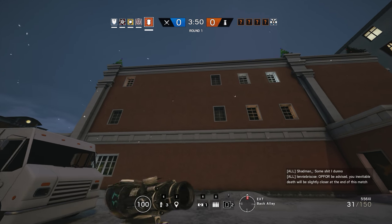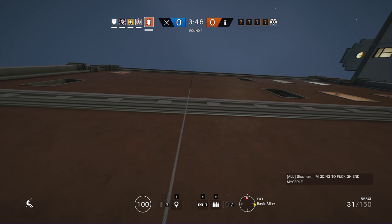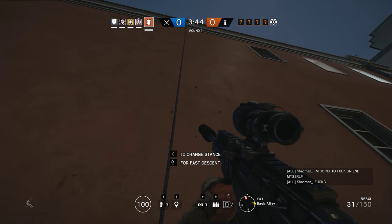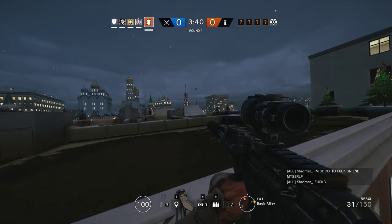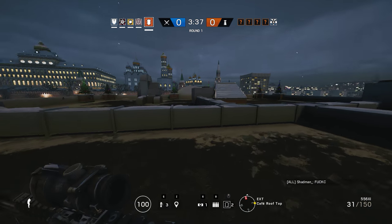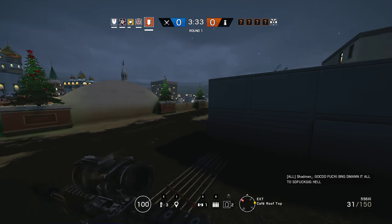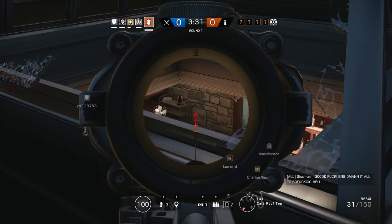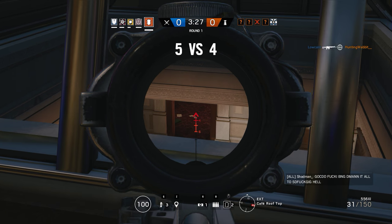Everything in front of me is just flat white. Shield rush him! I think I got the full break — he cannot take all of them. He's on the stairs, up to the right. Valk's there too. You got Valkyrie.